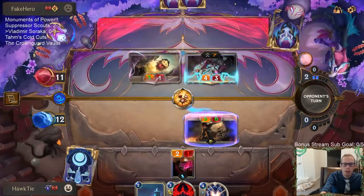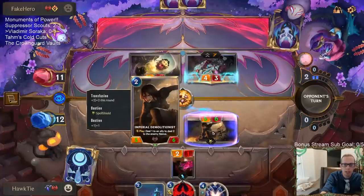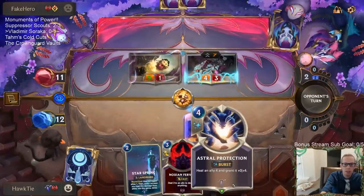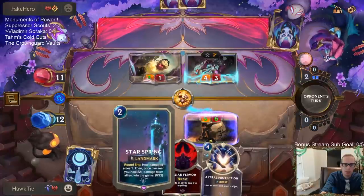This is the best case scenario — going with Bastion. Then we can have Astral Protection heal this afterwards. Like next turn, we play Star Spring, play the Protection, heal this, and start going towards that 22.